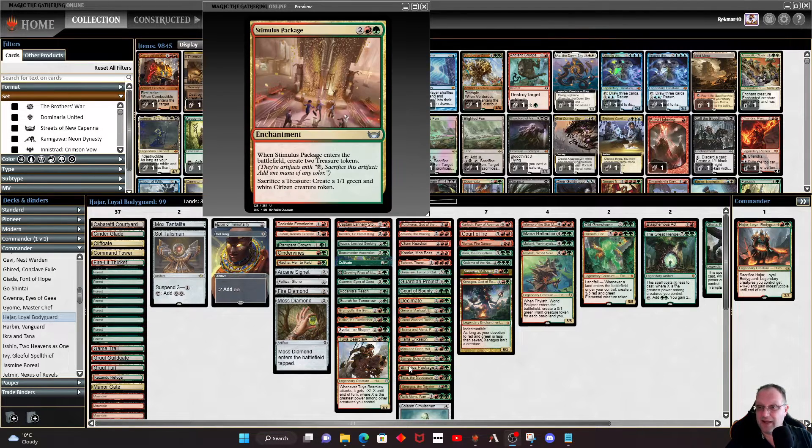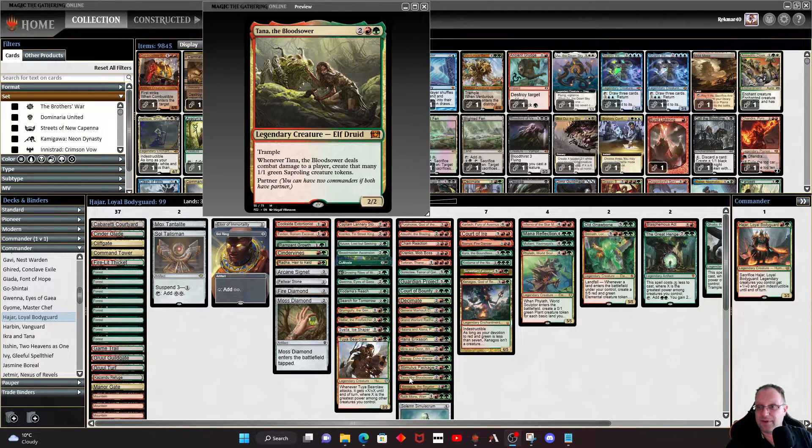I've chucked in Stimulus Package because we have ways of making treasures — between this and Captain Lannery Storm — and we can sacrifice a treasure to make a one-one white Citizen creature token as an instant blocker if we really need it. Tana, the Bloodsower is also in — she deals combat damage to a player and creates that many one-one green Sapling tokens. It's going to be hard to get her trampling over, but there are ways to pump things.